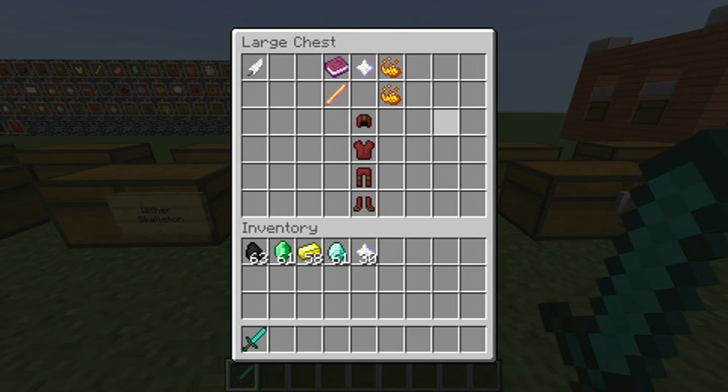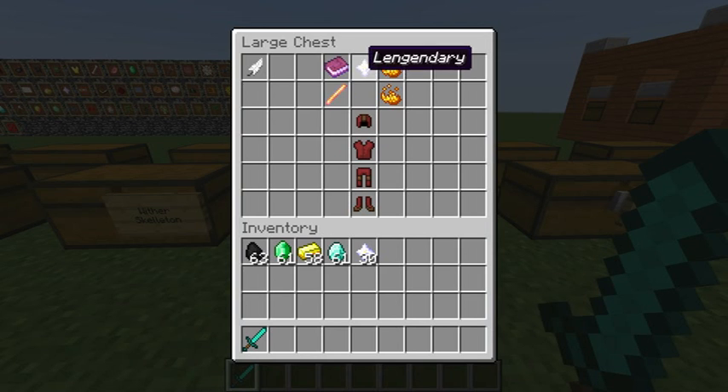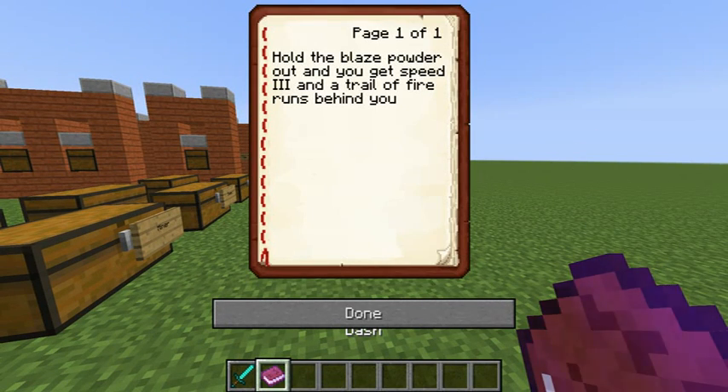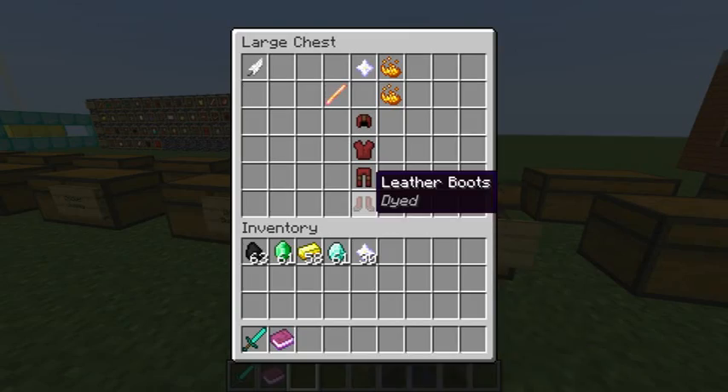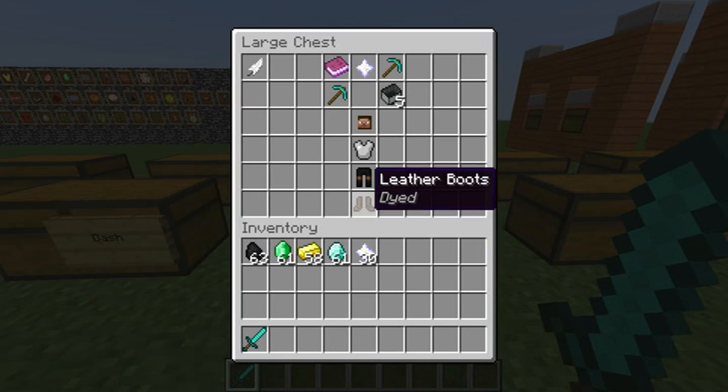This is the first of the legendary classes — Dash. It has Jump Level 1 and is a legendary class. Blaze powder is its main item, it also has a blaze rod with Sharpness 1 and a speed boost. Hold the blaze powder out and you get Speed 3, and a trail of fire runs behind you.